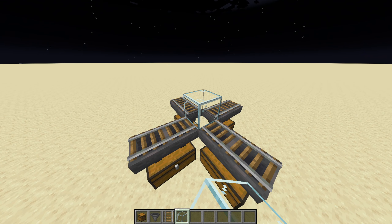Grab your temporary blocks and place them in this pattern around the farm. After you do that, grab your slabs and place them in this L shape. Once done, break your temporary blocks and place them on the inner corners of your slabs. Then place slabs on the outside of your temporary blocks like that.